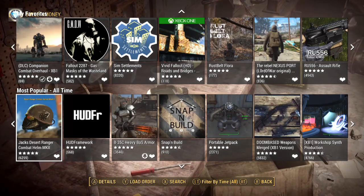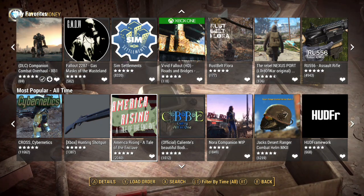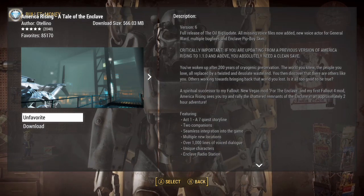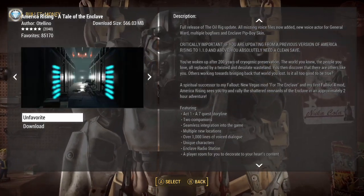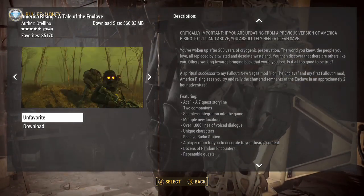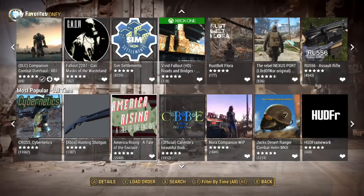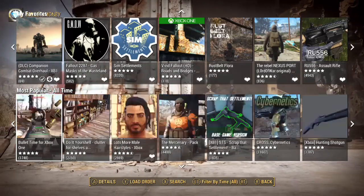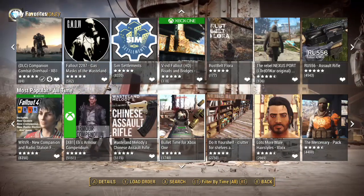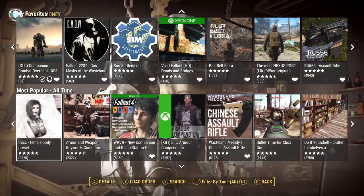While I couldn't find Start Me Up, I did see a bunch of other mods I want to talk about. I Tell the Enclave basically introduces the Enclave and gives you a nice little quest. From what I remember, there's actually dialogue with the characters and some new armors. I highly recommend I Tell the Enclave, as well as Bullet Time for Xbox — it's a nice cosmetic feature where you can see the bullets, making it feel a little more realistic.